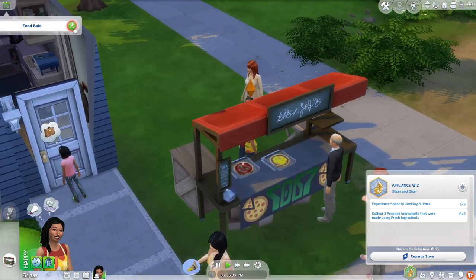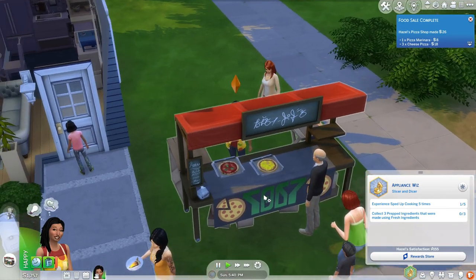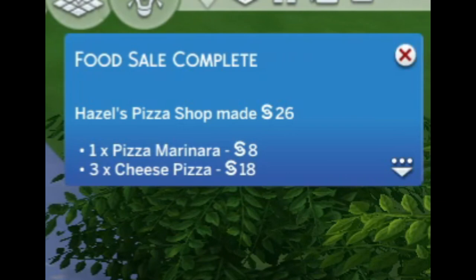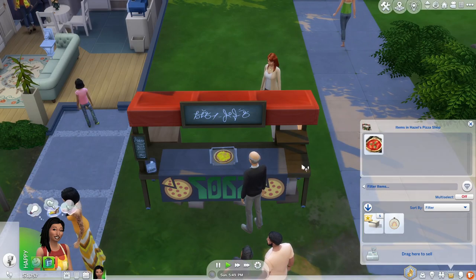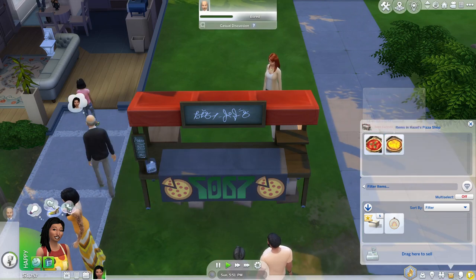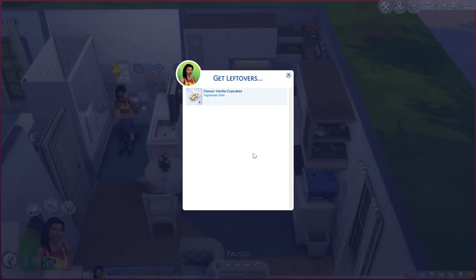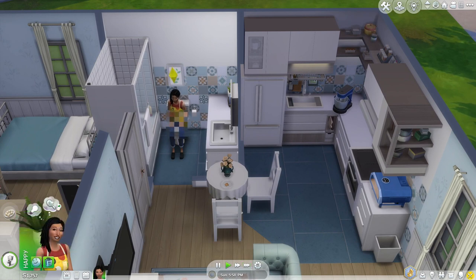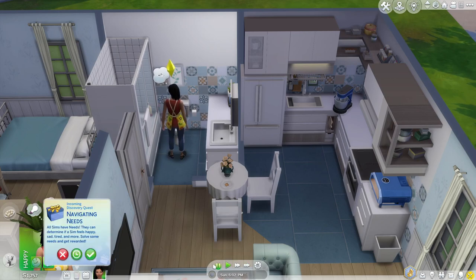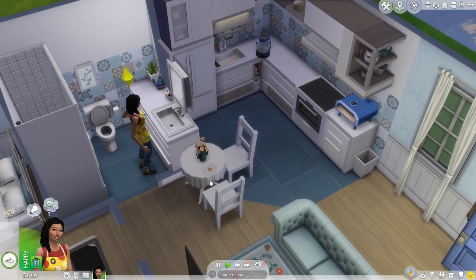Not as bad. I think we can end it — we made $26 and sold four pizzas. I can put these back in here and they'll last for six days, then she can eat her cupcakes. Satisfied customer! I never usually play with wants and fears because I find the fears annoying. Gourmet fruitcake — who made that?